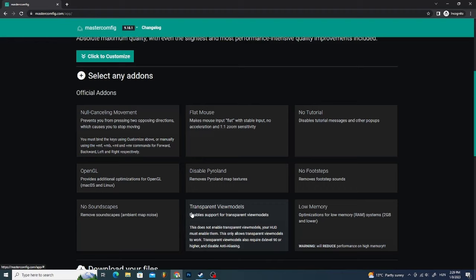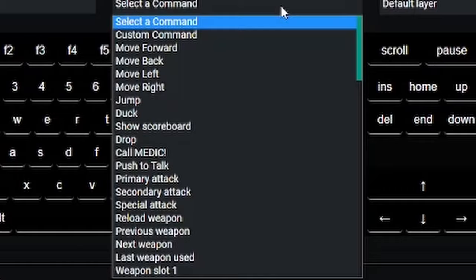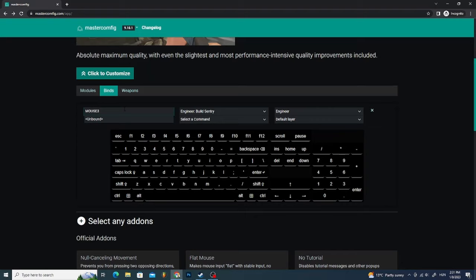Now click on customize. Here you can basically customize anything you want. But the most important out of all of them are the binds. Since I mostly play Engineer, I am going to set those binds so I can play most efficiently. Done.